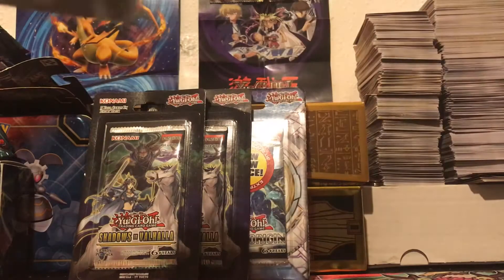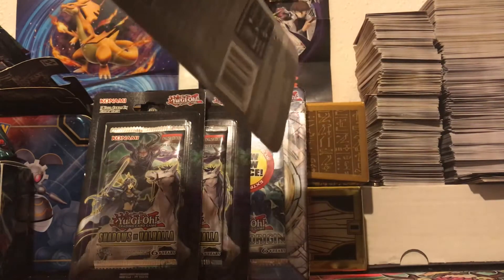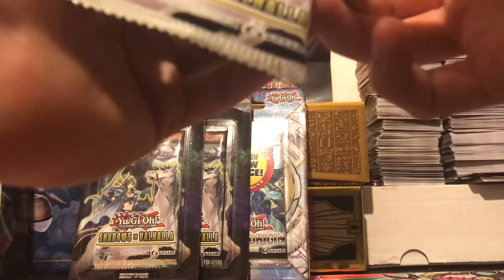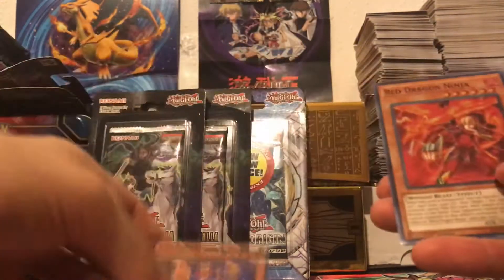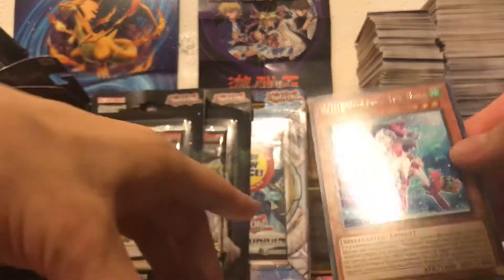Next pack. Outer Entities are pretty good. They haven't gotten their priming in the TCG until now, so it's kind of good to finally see them in the TCG. Neos, Upstart Golden Ninja, Red Ninja, White Ninja, and Wind Witch Ice Bell — that's a nice reprint.